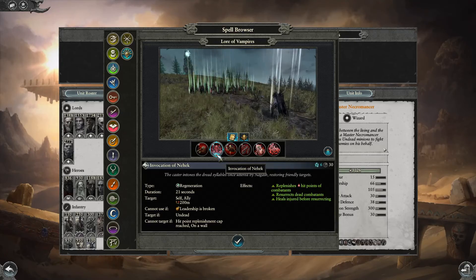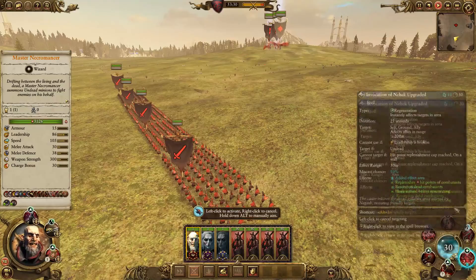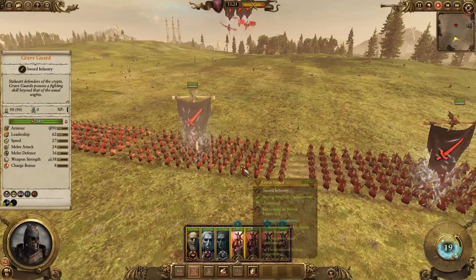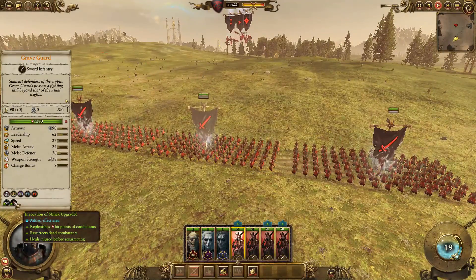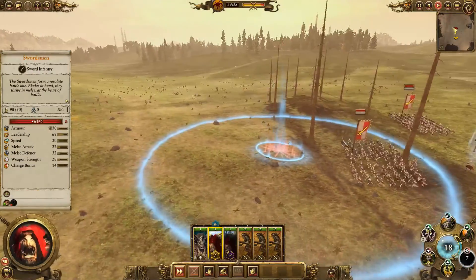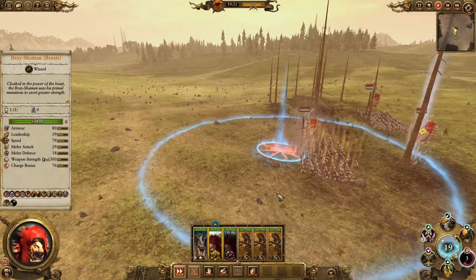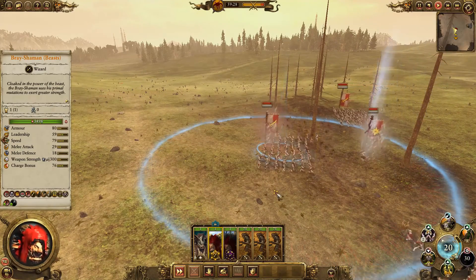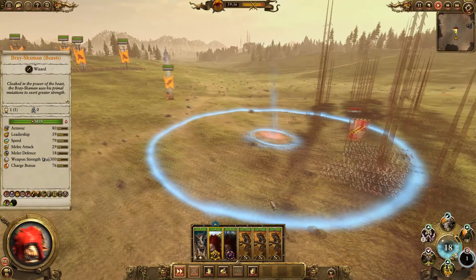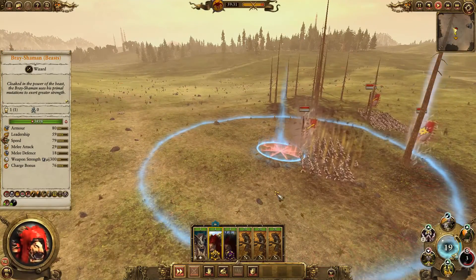Direct area of effect spells are a bit trickier — they can target either a single unit or a location. Area of effect buffs apply their effect instantly to all units in the area. Debuffs and damage spells instead create a persistent area of effect which will be attached to either the location or the unit it was cast on, which means the spell's effect will move with the unit if a unit was targeted. Units walking into the area after the spell was cast are still affected by it, while units leaving the area before the spell has run its course will lose its effects.